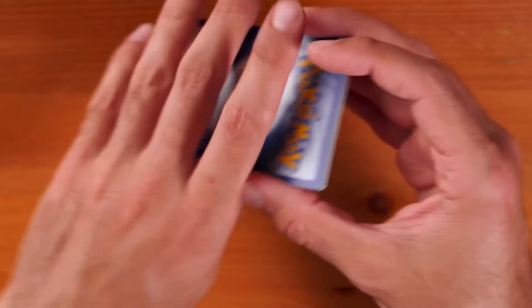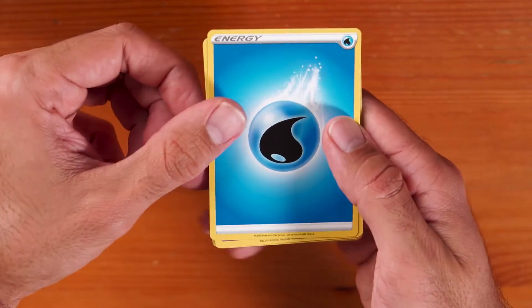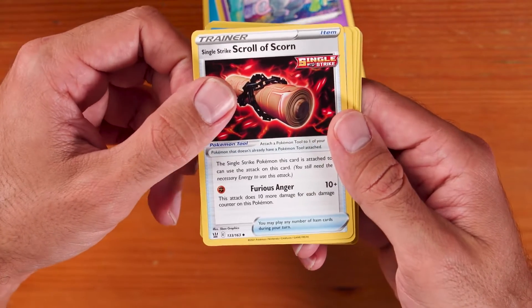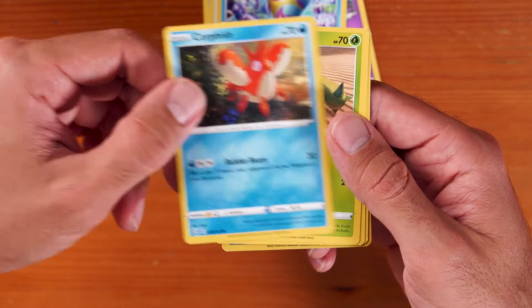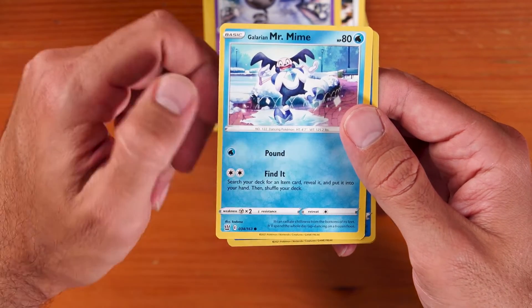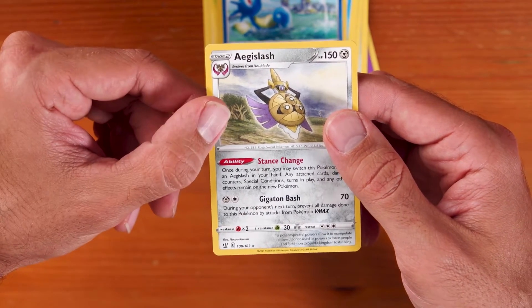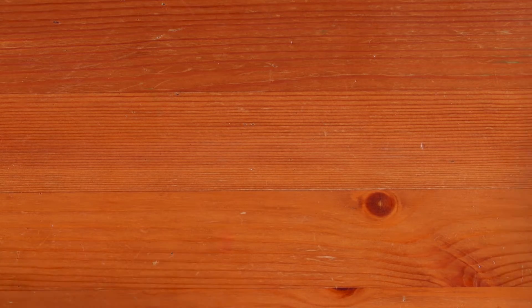Pack five: Water Energy, Grumpig, Single Strike Scroll of Scorn, Bruxish, Corphish, Cacnea, Maywile, Spoink, Galarian Mr. Mime, Horsea reverse holofoil, and Aegislash.